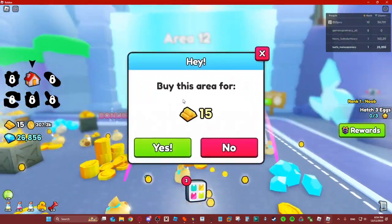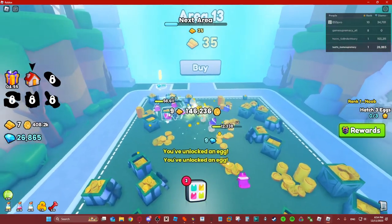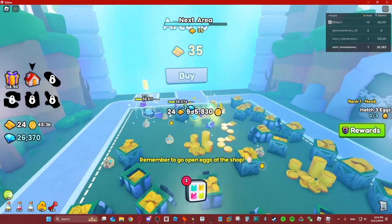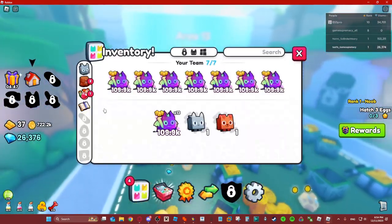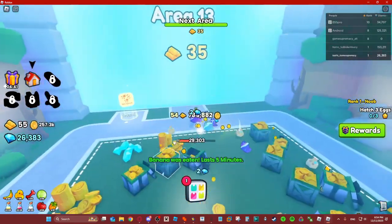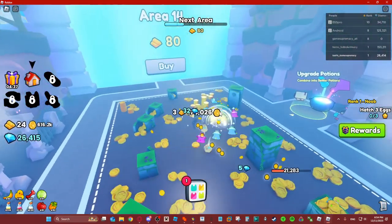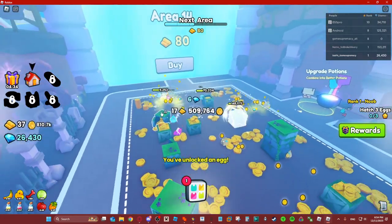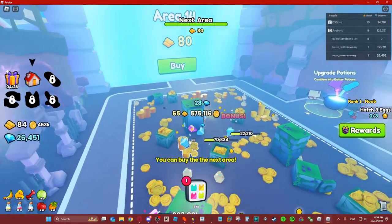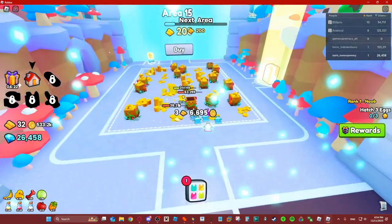We're already at area 12, so it really doesn't take long to do this if you have one of the best pets in the game. We got a banana — let's use that, because boosts are actually really good and they're gonna help us quite a bit. We're just running through this — it's so easy. The only downside is that there's a lot of areas to go through and it takes a bit of time for each one, but it's still relatively fast. Going into area 14 — we only need like 6 more.